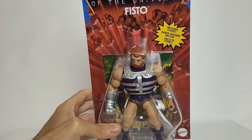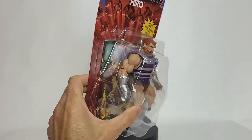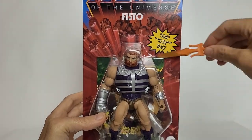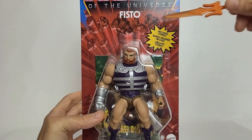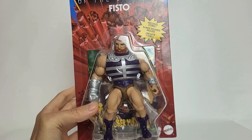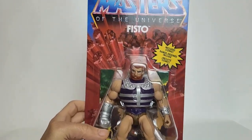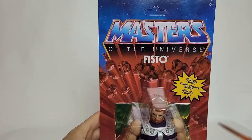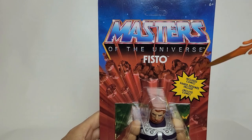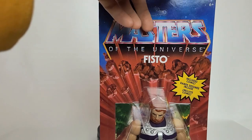We've got the Blister Back Card going on here, and there's the Blister Package showcasing the character within — it looks really good. We've got that Multi-Language Burst, so we know this is international. There's a mini-comic in the background. We've got the Mattel logo, the H6 and up in the corner, our blue starry sky, red bursting lava, and of course our Masters logo.